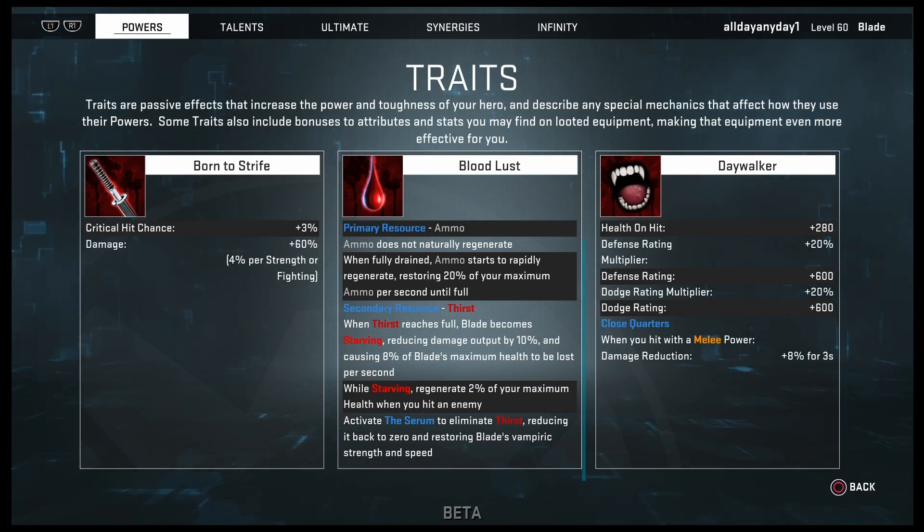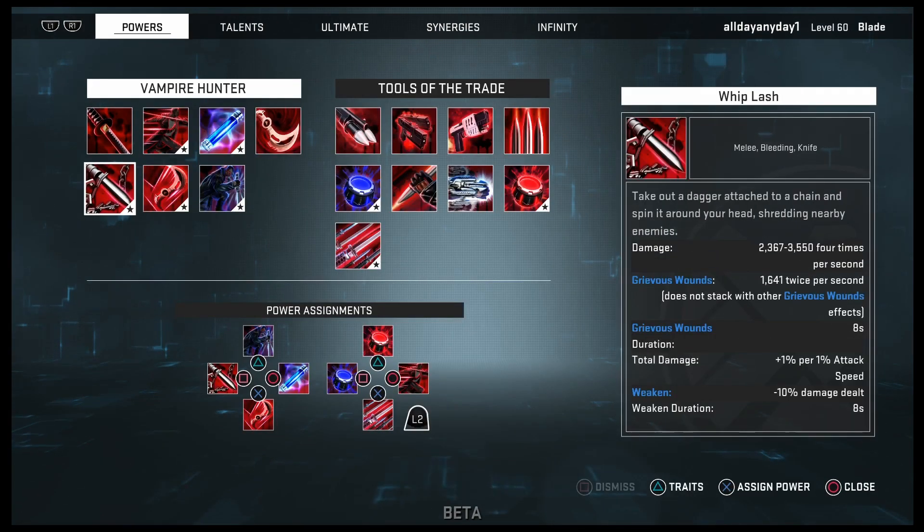While Starving, regenerate 2% of your max health when you hit an enemy. The Activate Serum talent activates the serum to eliminate Thirst, reducing it back to zero and restoring Blade's vampiric strength and speed. Day Walker: health on hit, 280 defense rating, multiplier 20% — defense rating and dodge rating is increased by 600. For his base dodge rating multiplier 20%, Close Quarters: when you hit with melee power, you gain 8% damage reduction for three seconds.